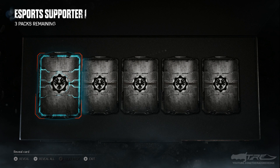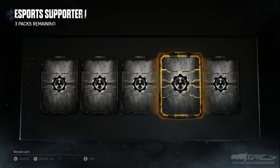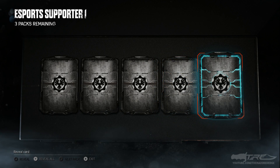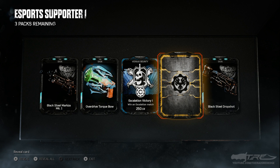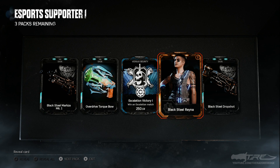Alright, we have a rare, a rare, a rare — a legendary! There it is. Oh, what are the chances of this being Reyna? That would be insane. We have a legendary and then a rare. We got the Drop Shot, black steel Marks MK1, Overdrive Torque Bow, and an escalation bounty. Come on — 3, 2, 1...